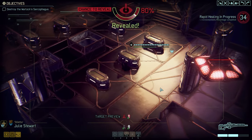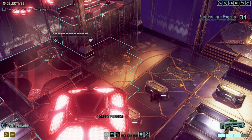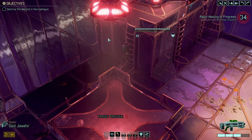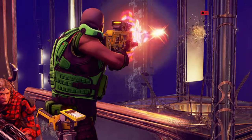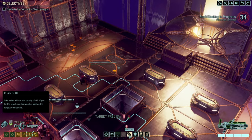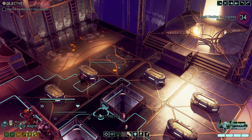Who can give me a resupply? We are compromised. Good — move up. You can see the sarcophagus takes a while to chew through. We need to move closer.